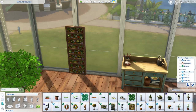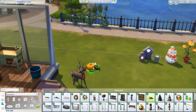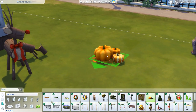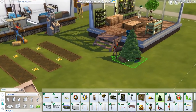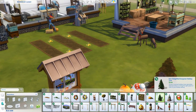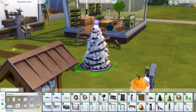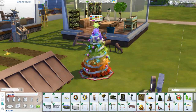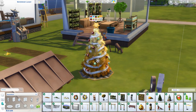So these are some of the decorations for autumn - bunch of pumpkin colors there. Now this is one of the brand new gameplay items with a lot of stuff associated with it. Or if you don't want to deal with that, there's also this pre-decorated Christmas tree where you don't have to do anything - you just choose the colors you want. You have kind of a standard tree, a few different variants, and some fun colors.